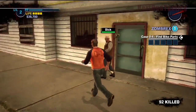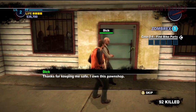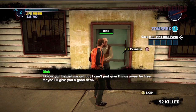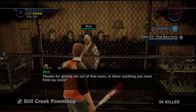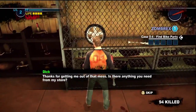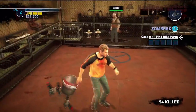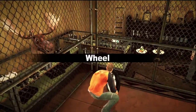No problem, I kept you safe. Let's see — can you give me something? You can't just give things away for free, but you're going to give me a good deal? Gee, thanks a lot, Dick. How appropriate of a name. Okay, so here's a wheel for the bike — you've got to get that. When you grab the parts for the bike...